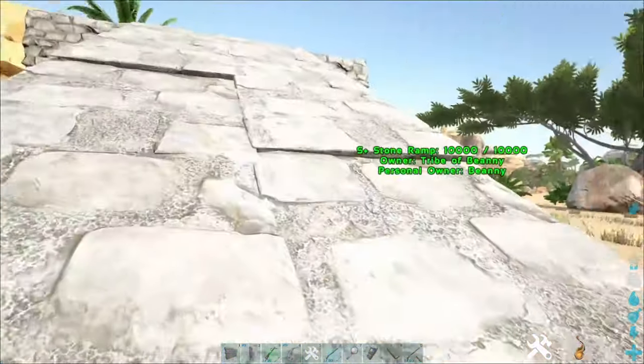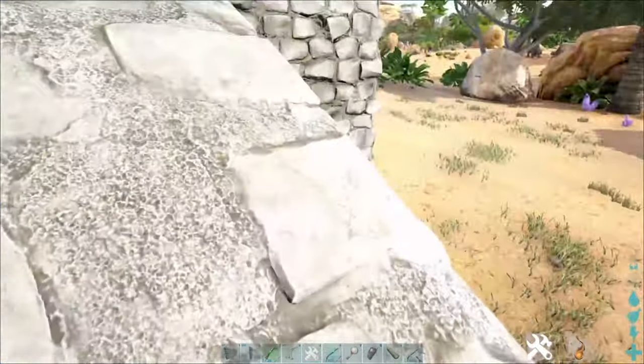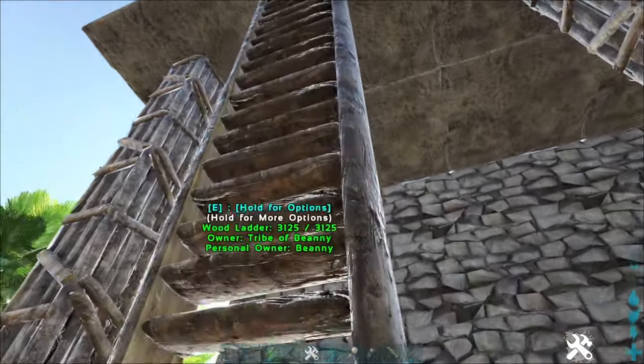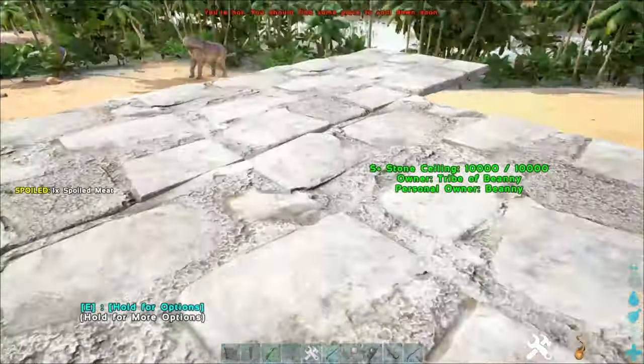The idea is that you build this close to where the Basilisk is. There's a Basilisk over in the tree line over there, and you build this. You shoot it at something, make it chase after you, run into here, run out that back door, and that gets it trapped. I built this all with vanilla stuff. Then you climb up here.